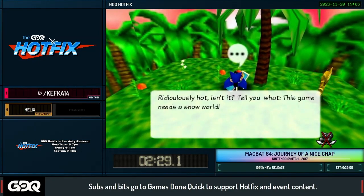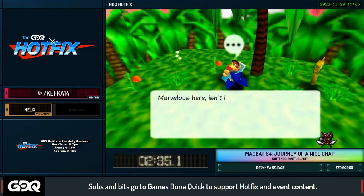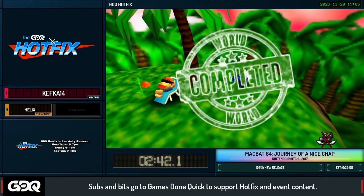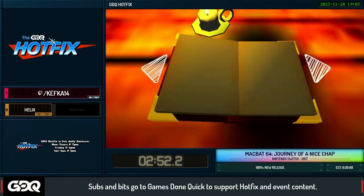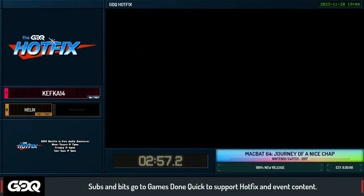"Ridiculously hot isn't it? Tell you what, this game needs a snow world." Pretty good stuff. He has three different text boxes and they're randomly generated — I was hoping I could show off at least two of them. It's pretty cool that Grant Kirkhope did that — a slightly interesting thing to demonstrate.